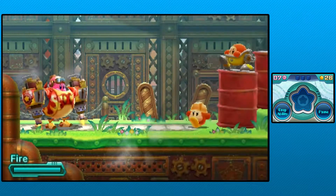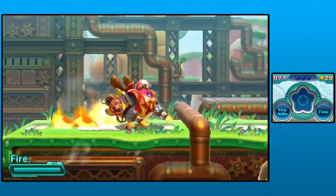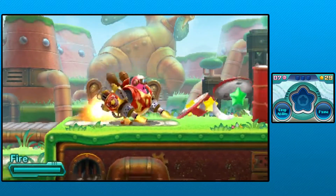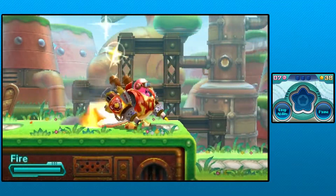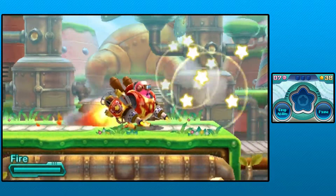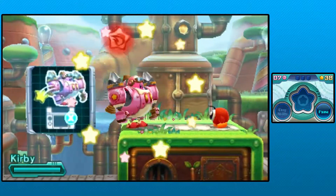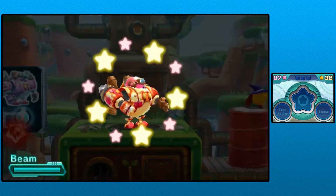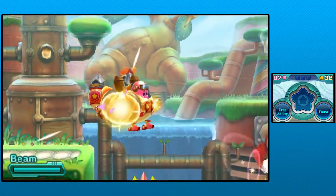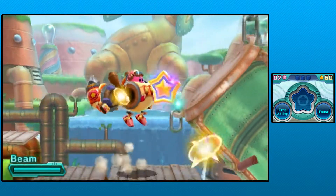We didn't find any of the code cubes yet, but I imagine maybe they're gonna start appearing now that we have the Robobot armor. I wanted to scan the spark. Oh well. I kinda want Sword, because I think it gives you like a couple giant blades, one on either side. Let's get Beam instead. Okay, that's kinda cool - they're like little spark balls. You can't move while charging it, so that's kind of annoying.